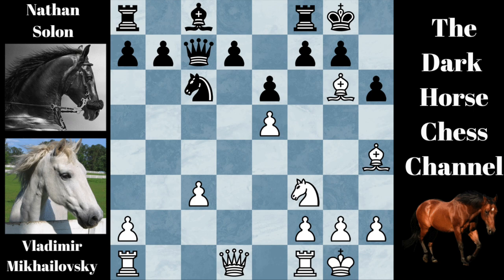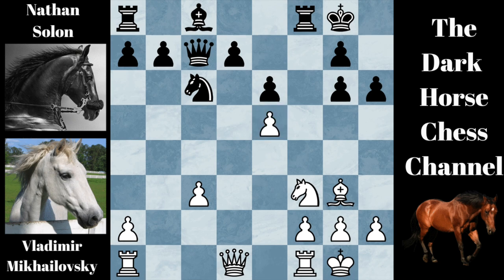White went bishop takes knight. Black played pawn takes bishop. White responded by going bishop to G3, protecting the weak E5 pawn. Black's pawn structure is fractured. Black has a big weakness at D6. The bishop at C8 can't move. And a rook on A8 hasn't moved yet. And there's no weakness here at G6.